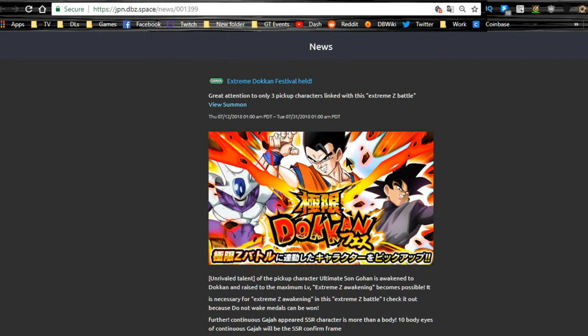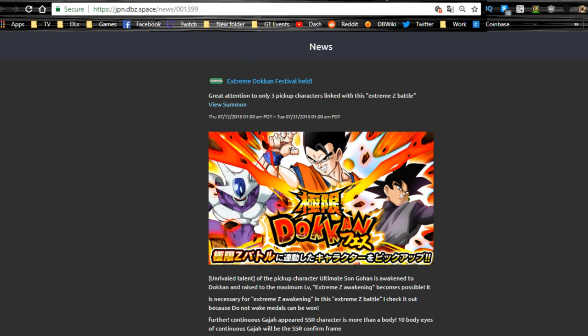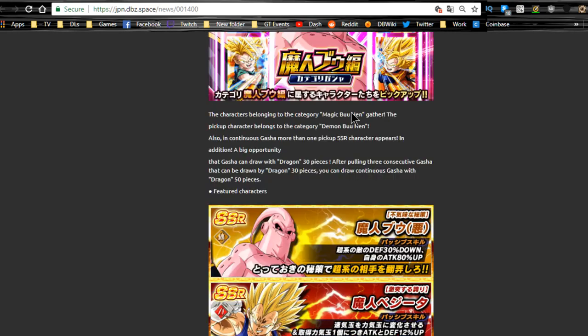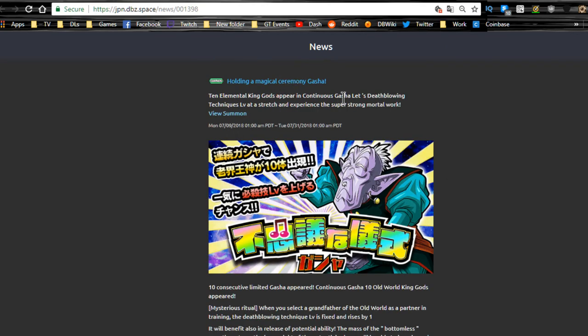For summons available until 7/31, the Ultimate Gohan banner also features physical Goku Black. On global I'd rather go for Coora since I want that 120 lead. There's also the Majin Buu Saga category summons until 7/31 — you need that category to take on the EZA Gohan so it's very useful. The Elder Kai banner is also available until 7/31. I didn't summon on it because I already have most good units at super attack 10 and I don't go too hard on JP, but it's very good — make sure to do it before it leaves.